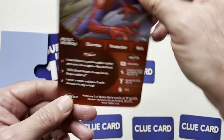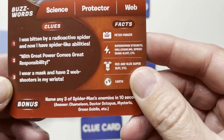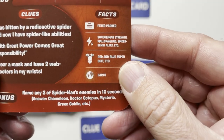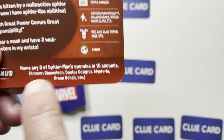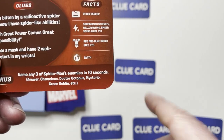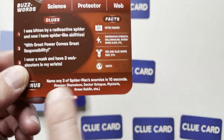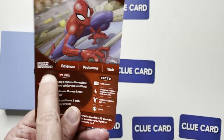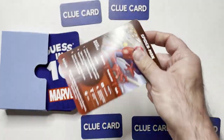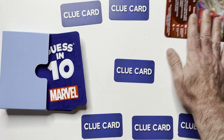Now they could choose the bonus question. It says: 'Name three of Spider-Man's enemies in 10 seconds.' Some answers: Chameleon, Doc Ock, Mysterio, Green Goblin — his main rogue gallery. If they get the bonus question right, they get three buzzwords on the next card. So they won this card and get the bonus.